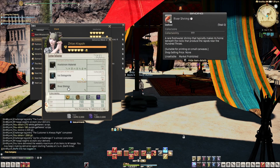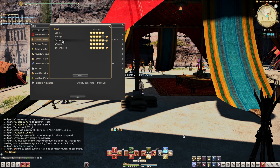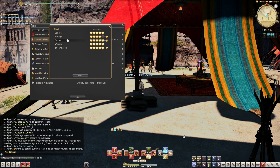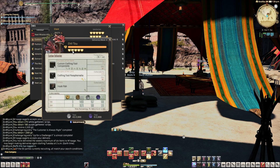Custom Deliveries can be done weekly, and they can net you a ton of script in a very short amount of time. There are a handful of NPCs around the world that you've already met through your MSQ that just want items collected for them on a weekly basis. I'll leave a link below to where you can unlock all these NPCs.